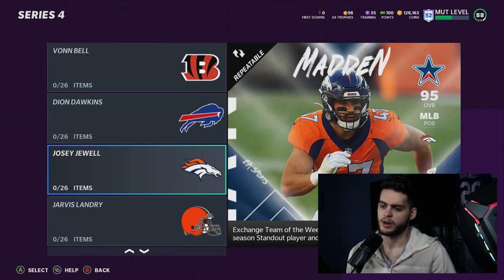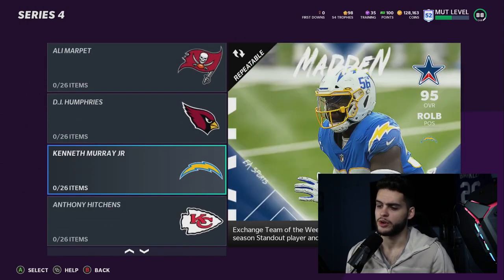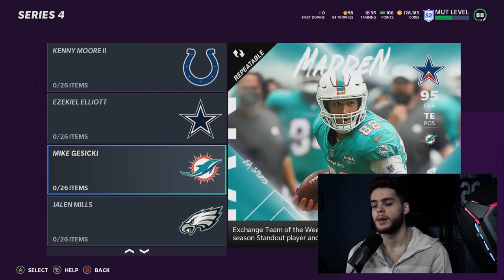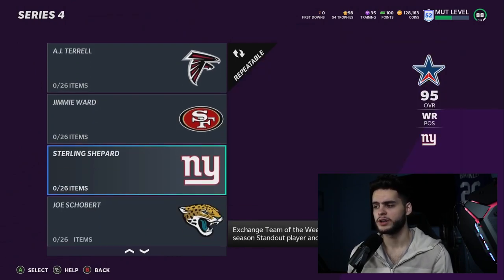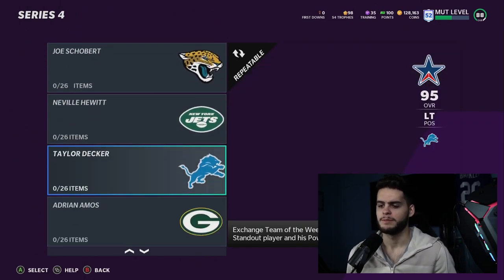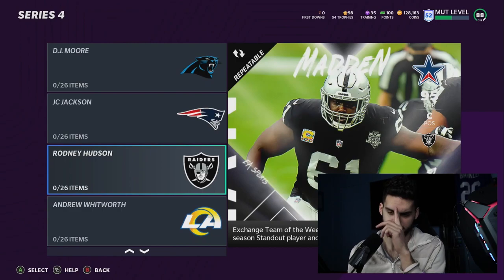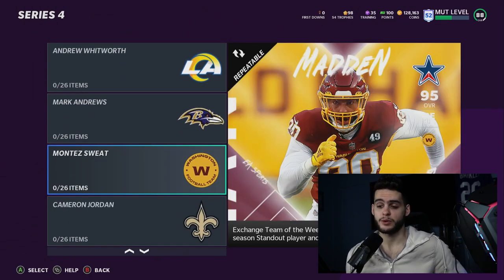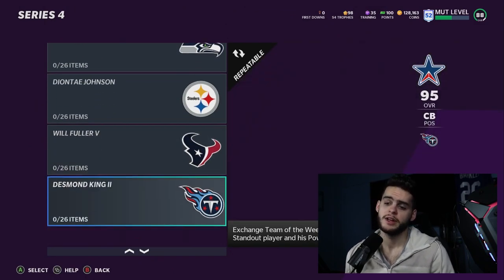Ali Marpet, DJ Humphreys, Kenneth Murray Jr., Anthony Hitchens, Kenny Moore the Second, Ezekiel Elliott — that's interesting — Mike Josecki, Jalen Mills, AJ Terrell, which is an exciting one because Terrell is typically really fast, Jimmy Ward, Sterling Shepherd for the Giants, Joe Schobert, Neville Hewitt, Taylor Decker, Adrian Amos, DJ Moore — could be a really good one — JC Jackson, Rodney Hudson, Andrew Whitworth, Mark Andrews, Montez Sweat — that's going to be a really good one — Cameron Jordan, Chris Carson, Dionte Johnson, Will Fuller — going to be really good — Desmond King the Second, Kirk Cousins.